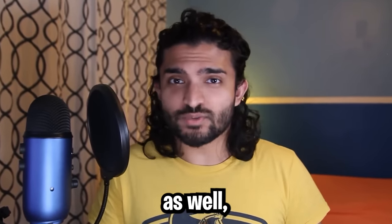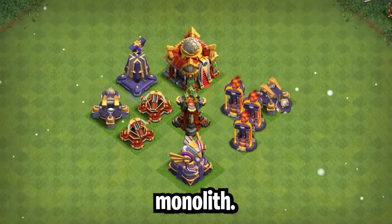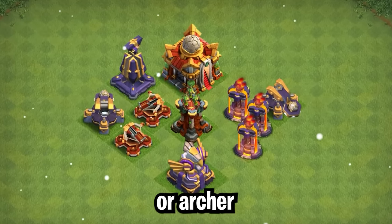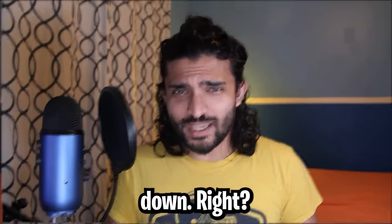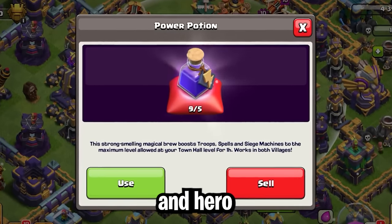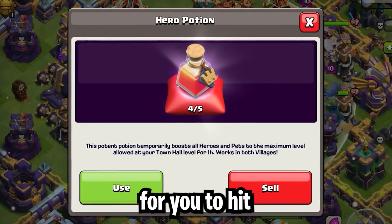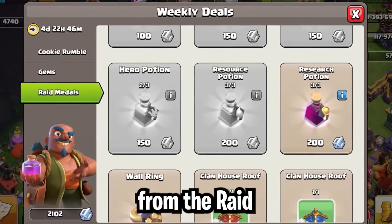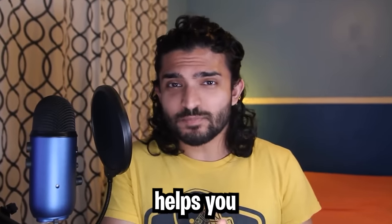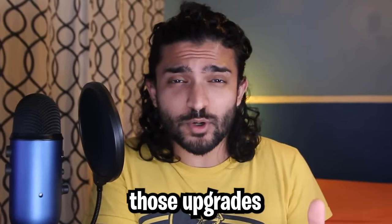Rushing is also really helpful in war since it will increase your war weight. Core defenses like the scattershot, infernos, or monolith contribute a lot more to war weight than things like cannons or archer towers. Having more war weight means you'll be higher in the war rank, meaning you'll attack higher bases and get more ores. But because you're rushed, you won't be able to take them down, right? Not true — you can use a power potion and hero potion to completely max any army composition for your Town Hall level, making it extremely easy to hit hard in war, especially since you can casually buy hero potions every single week from the raid medal shop. So no matter which way you look at it, rushing gets you access to higher-level equipment upgrades and the ores to make those upgrades in the first place.